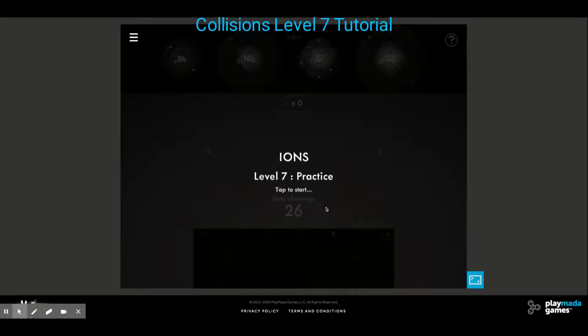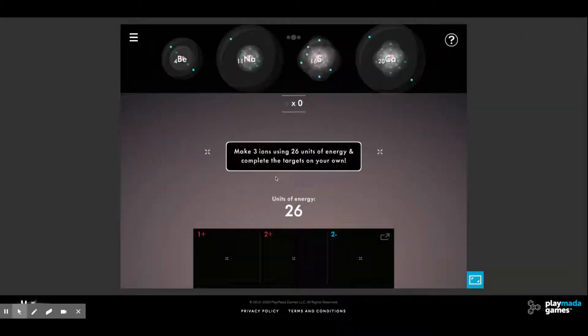I'm going to show you how to do level seven of the Collisions activity. I've restarted the level and I'm going to tap on it to start. It says: make three ions using 26 units of energy and complete the target on your own.